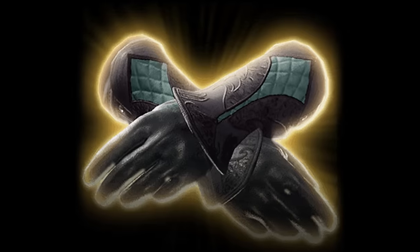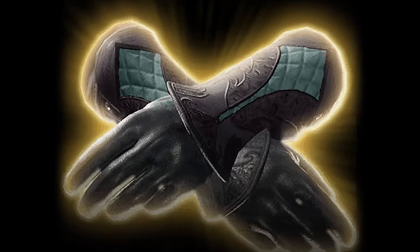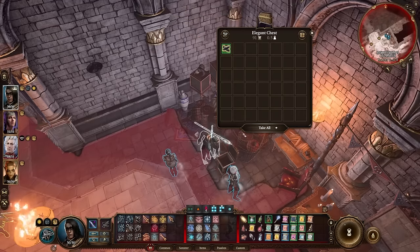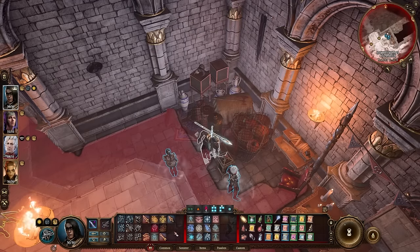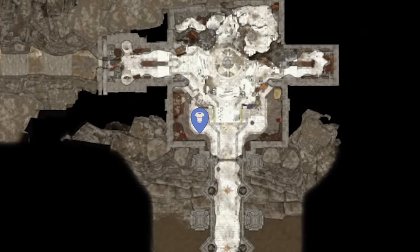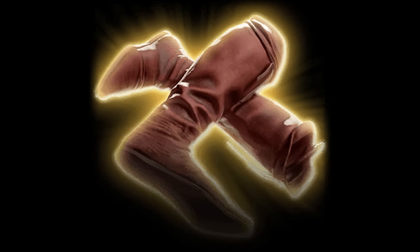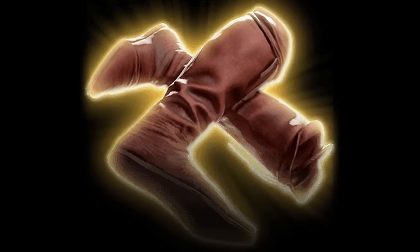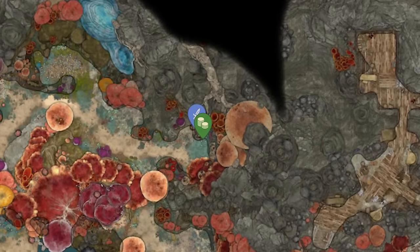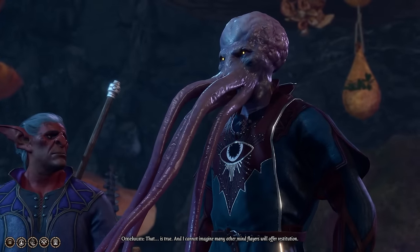Gloves of the Belligerent Skies are an uncommon pair of gloves that inflict the Reverberation condition when the wearer deals thunder, radiant, or lightning damage. They are inside the elegant chest in the Inquisitor's Chamber of Crèche Y'llek, along the southern wall of the room on the western side. The Boots of Stormy Clamor are an uncommon pair of boots that also inflict the Reverberation condition on creatures when afflicting them with another condition. They are sold by Omeluum in the Ebonlake Grotto after completing Help Omeluum Investigate the Parasite.